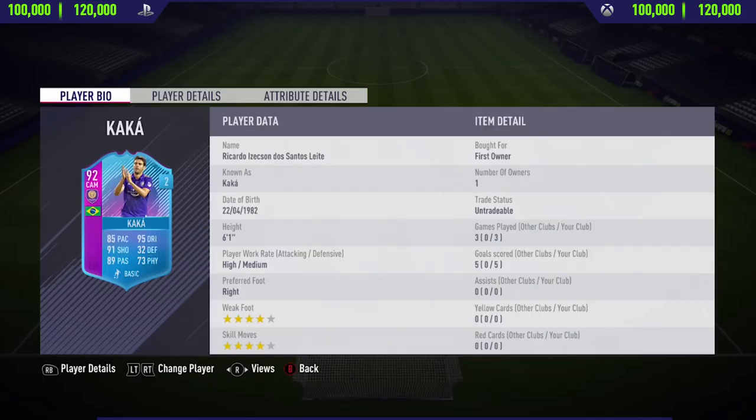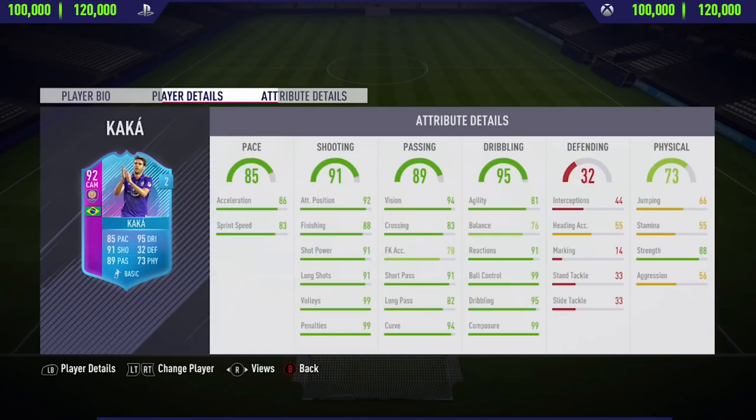Hi guys, what's up, JCM here, and welcome back to a brand new FIFA 18 player review on my channel. In today's video I'm going to be reviewing the brand new 92-rated End of Era Kaka. To complete the SBC and get this card, you will have to pay anywhere between 100,000 to 120,000 coins on both Xbox One and PlayStation 4. Looking at his card, he's got dark greens in pace, shooting, passing, dribbling, and he has the strength dark green stat in the physical category, so all around looks like a really good attacker.